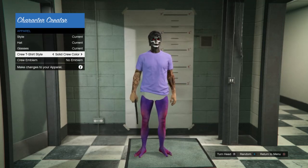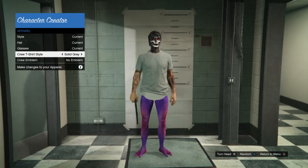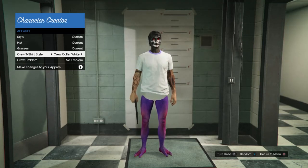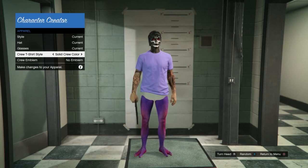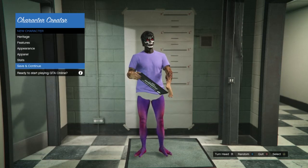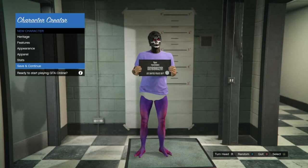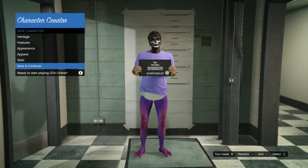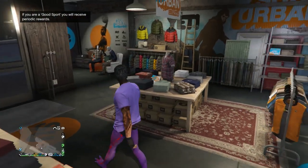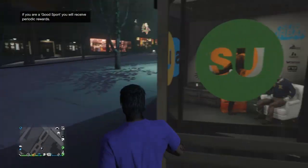In change appearance, scroll down to apparel. Scroll one time to the right — you'll see options like solid crew color, solid black, solid white, crew sleeves black, crew color white, crew color gray, no crew t-shirt, or your crew t-shirt. I'm picking my crew t-shirt because it matches the alien suit I chose. Hit return to menu, then save and continue — note this will cost you $100,000. Load back into online with the alien legs and your crew t-shirt.